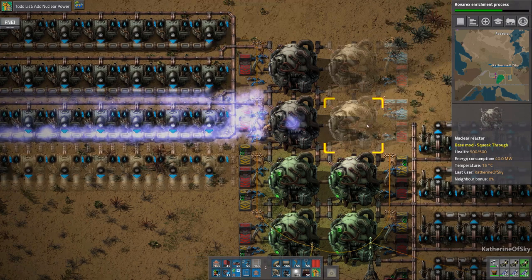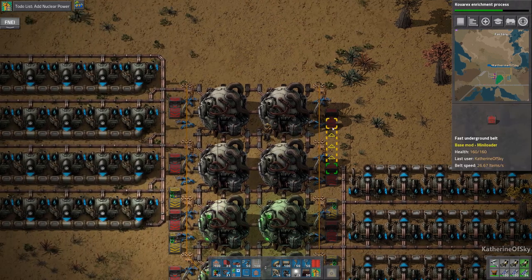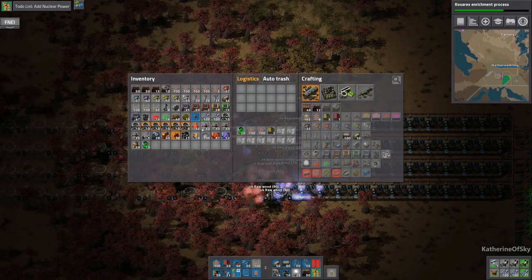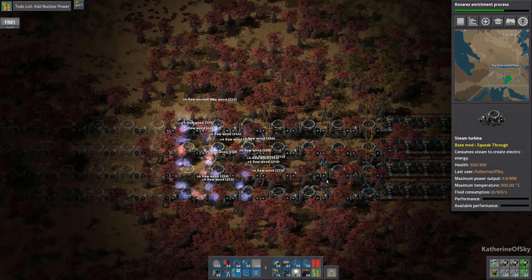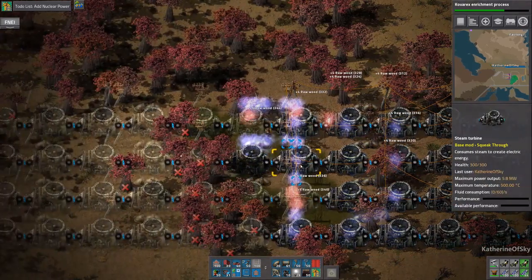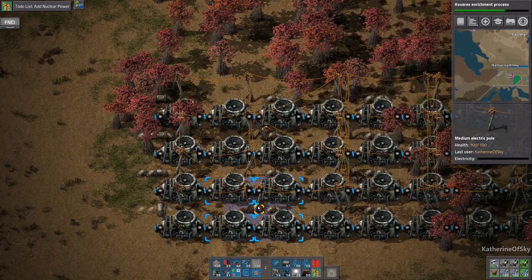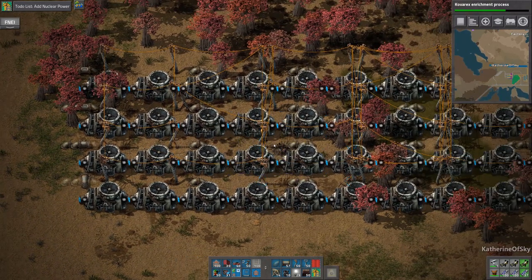We'll take out the blue belts here and try to figure out how to put the yellows in there. I also forgot that we need to make some pumps — we don't have enough raw materials for that. What the heck happened with all these power poles? Did I move the blueprint or something? This is just crazy power pole days — this is really odd. Why so many power poles?